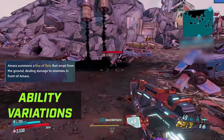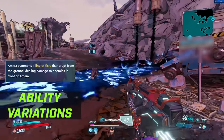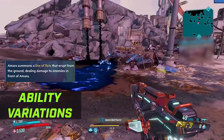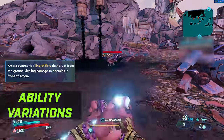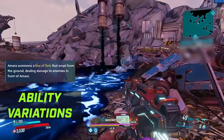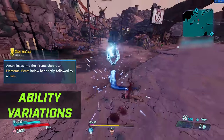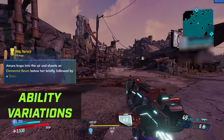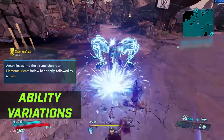There are two versions of Phase Slam in the Brawl tree. The first is Fracture, which summons a line of fists that erupts from the ground, dealing damage to enemies in front of Amara — it's kind of a hybrid between Phase Slam and Phase Cast. Next up is Downfall — Amara leaps into the air and shoots an elemental beam down below her, followed by the slam. It does a little more damage, but the cooldown is increased from the default Phase Slam version.